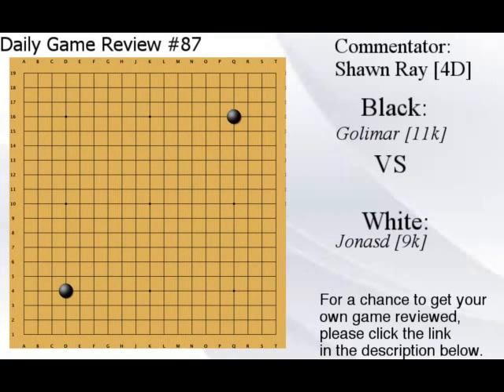Hello everyone, this is Clausius and welcome to daily game review number 87. Today we have Golimar 11k versus Jonas 9k. As you can tell, it is a handicap game — a two-stone game between a 9k and 11k. Let's see how we can use those stones and how to play against them.